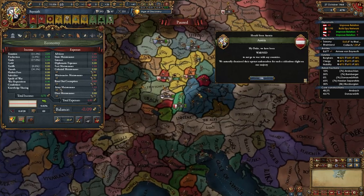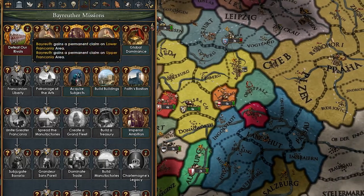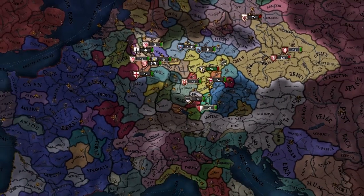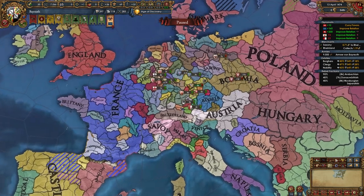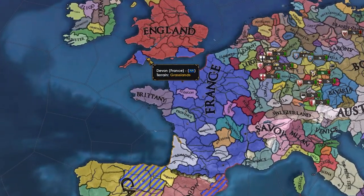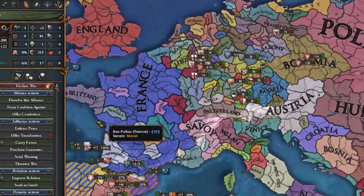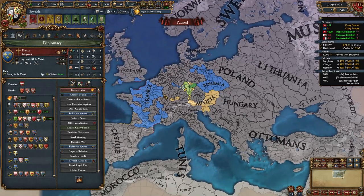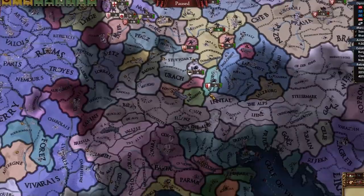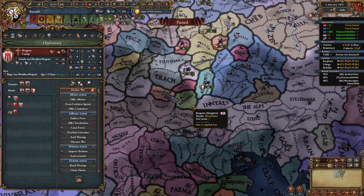Brandenburg is voting for me — thank you Brandenburg. We have defeated our rivals. Who needs an alliance with Austria when you can get one with France! France themselves sent me an alliance offer — I'll accept and immediately start currying favors. For my first idea group I'm not taking justified wars even though we're in the HRE — I'm taking the bordering claims thing so maybe we can fight other nations before fighting Augsburg, like Bergenz for example.